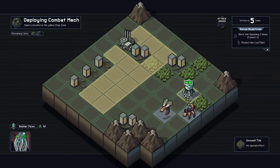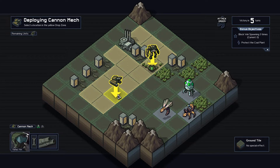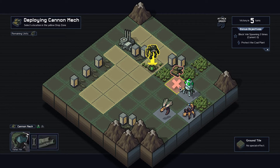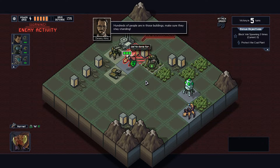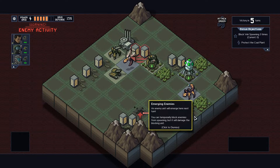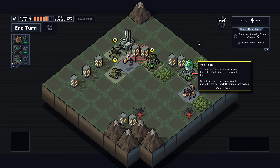We want to kill this guy. This guy's buffing these guys so I want him dead. We have to try and block these spawns three times — we can do that either by standing on them ourselves. The game tells us: this enemy Scion provides a passive bonus to all Vec; killing it removes the bonus.